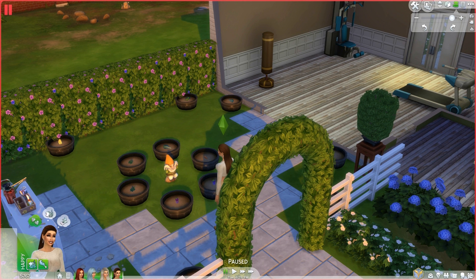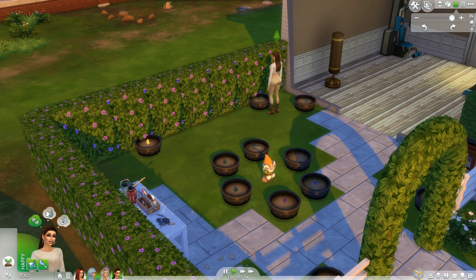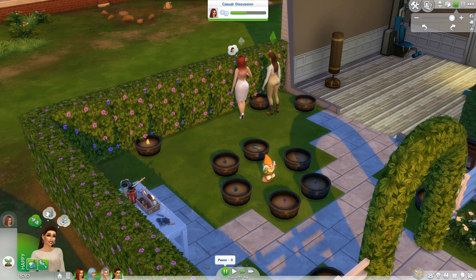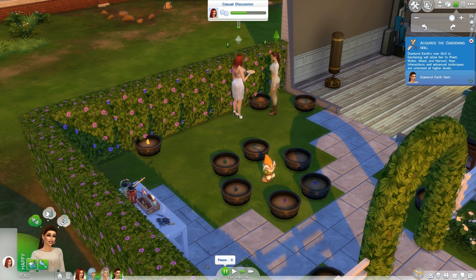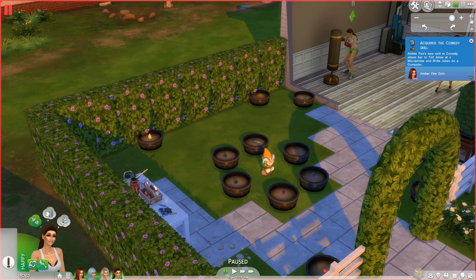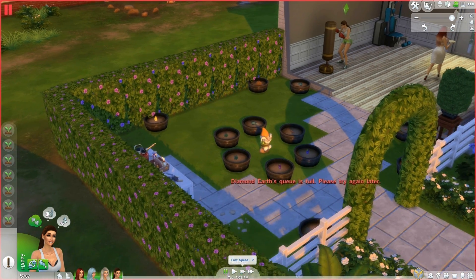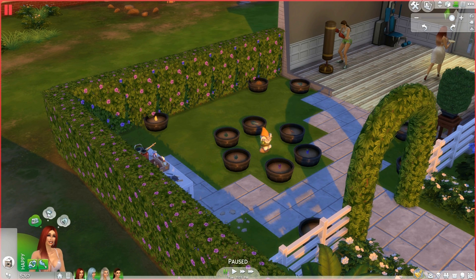She's going to have to plant. I wonder if I just do one action, will she just do them all? She has to literally click on every single pot — plant, plant, plants. Oh it's full. Where is she going? Wash the dishes — okay, let her do that. I gotta take her out.